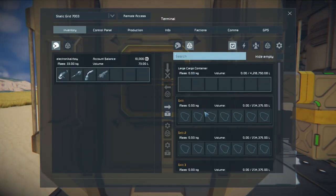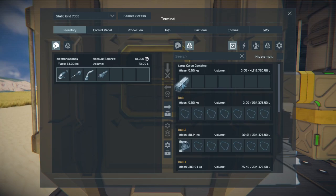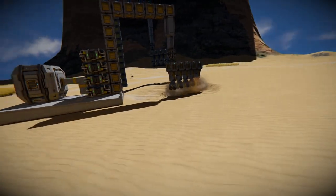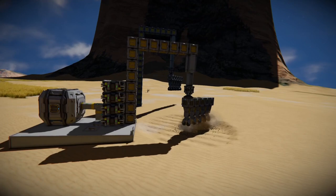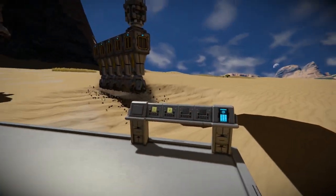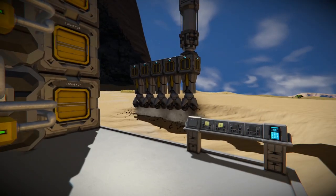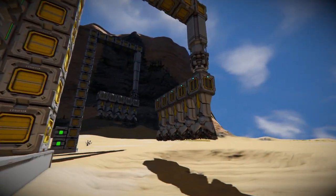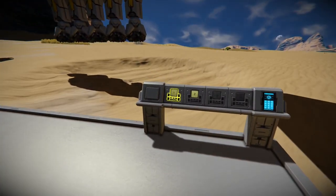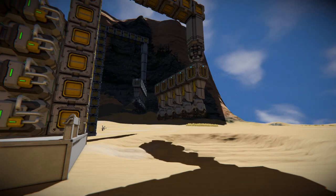Now let's see if we have accumulated anything in our system yet. Nothing in the large cargo — we'd have to gain a lot in order to fill that thing. But it does look like we have some iron and other ore, and it easily goes into the cargo container. In theory, as we gain more into the refiner, it would automatically go into the large cargo container. Let's test out this shutdown button now. Yep — drills turn off, rotor stops, and the piston's retracting. And there you have it: that is an automated drilling system with no scripts, no codes, no worries.